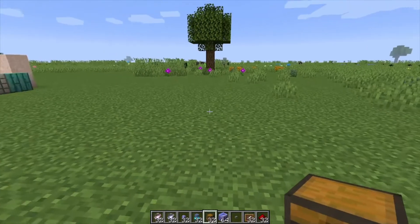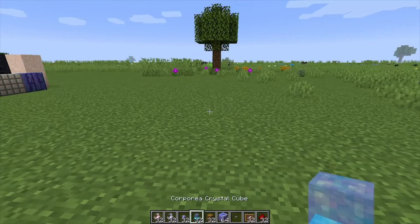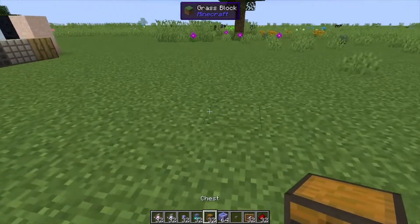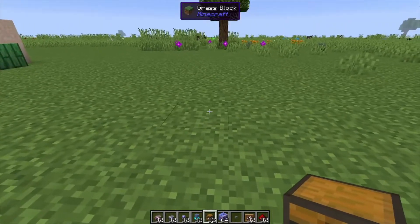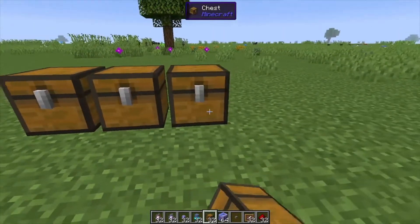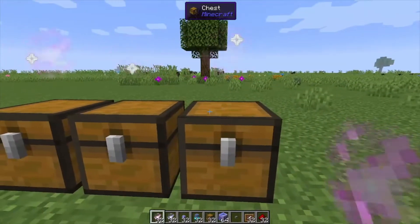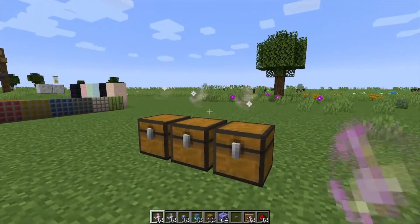Hey, Minecraft Mentor here. Today we're going over the Corporea Network from the mod Botania. To start, we're going to make the basic network: place down a couple chests, then you're going to need Corporea sparks on top of those. These work a lot like mana sparks.